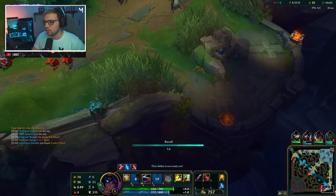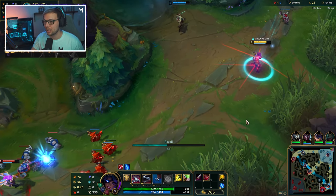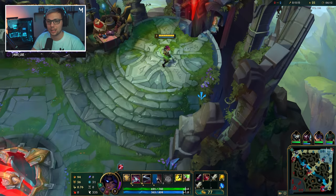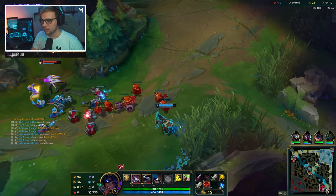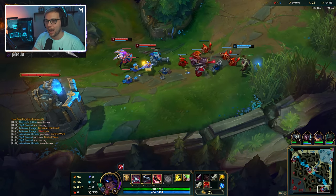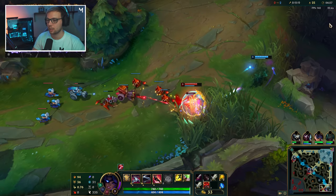Right here there's not really much we can do, so we're going to go for a quick back and reset. We're going to be able to buy two Long Swords, which is actually going to help us quite a bit. I'm also going to get a control ward for more stability in lane. I would have liked my support to come with me, but they'd rather stay.